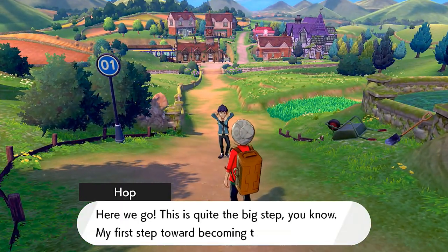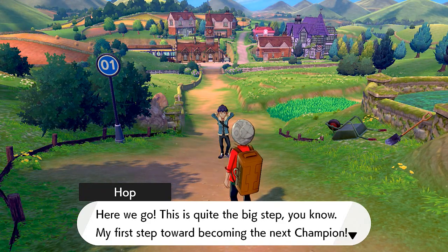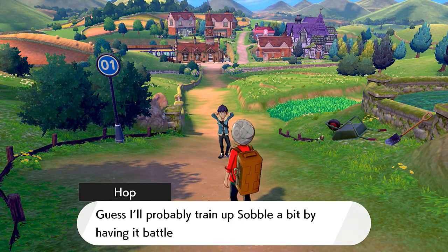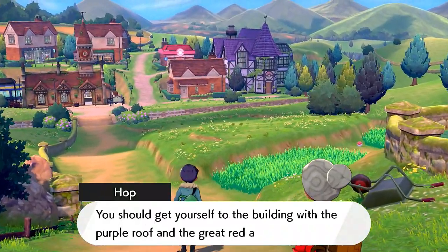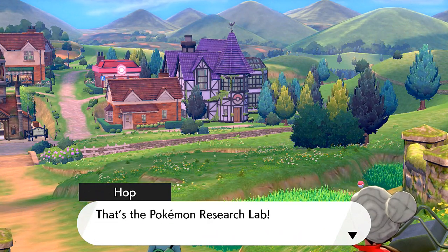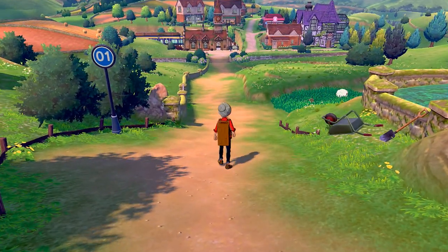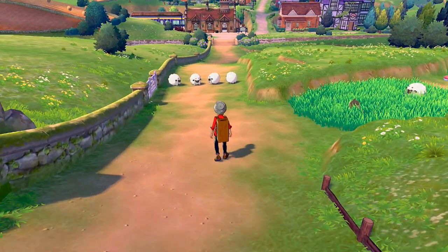Hop is waiting — this is quite the big step, his first step towards becoming the next champion. He says he'll train his Sobble against wild Pokémon and tells us to get to the building with the purple roof — the Pokémon Research Lab. We've got to go there, but I can't resist battling all these Pokémon first.